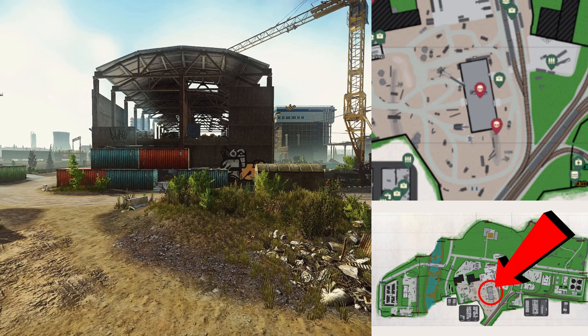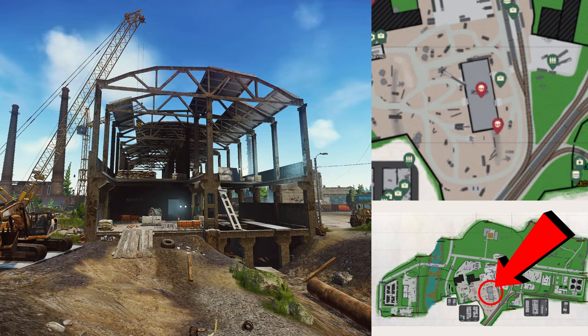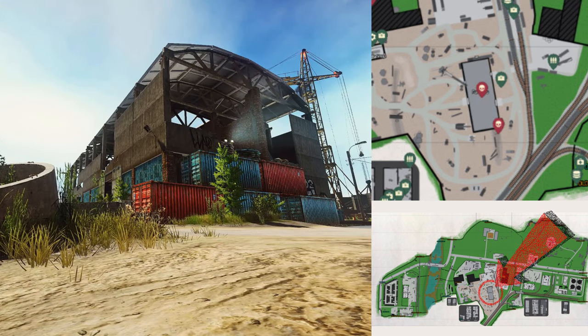Fortress or Stronghold — this is a boss spawn, so you can get Roshala spawning here. You can get a fair bit of PvP. Personally, I like this area more than the gas station or dorms.